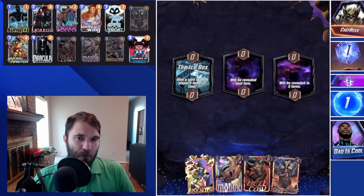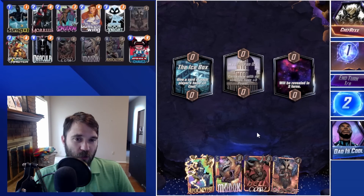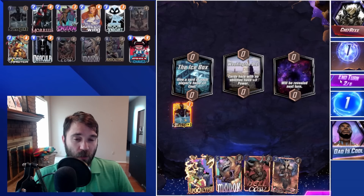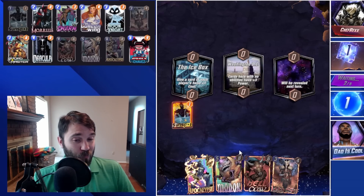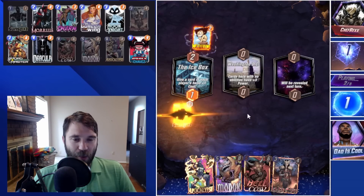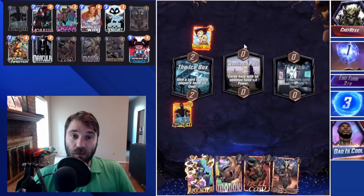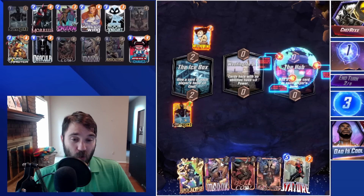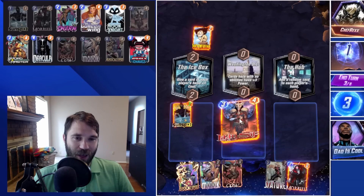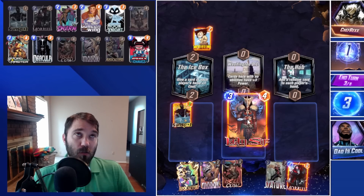Next up we have Chef Rex. The first location is the Icebox — it hits our Hellcow and MODOK in hand. We prioritize MODOK anyways and will typically skip the Hellcow play. The only time that becomes effective is behind something like Dark Dimension if we don't have those key resources in hand. The Stature from the hub is decent value. They do have Wolverine, so we're looking at a potential Galactus deck.